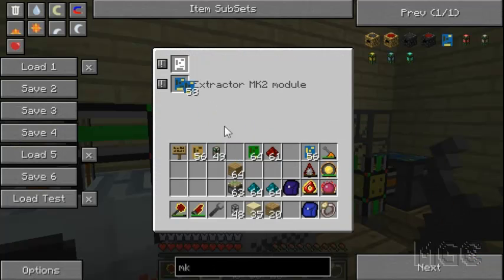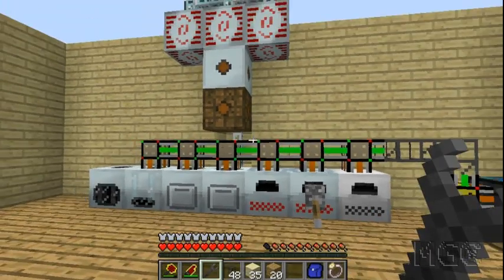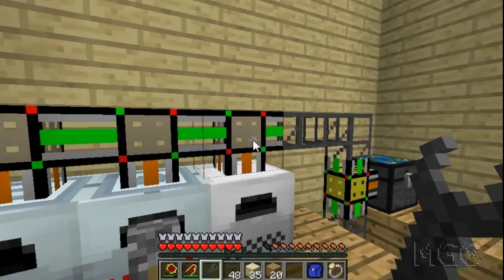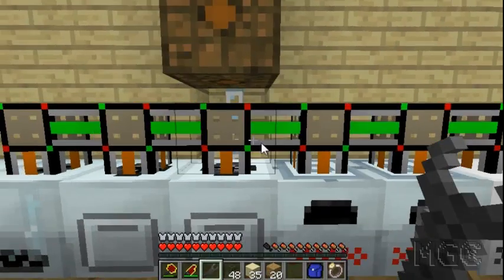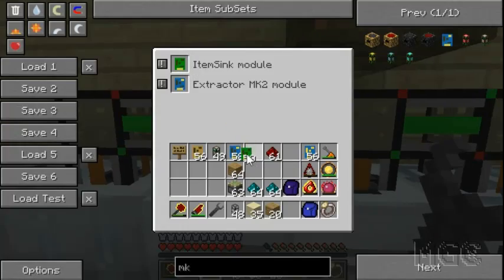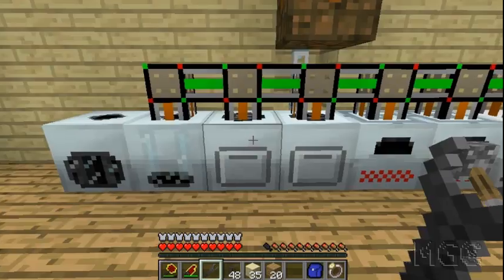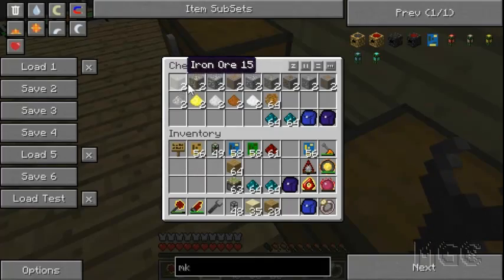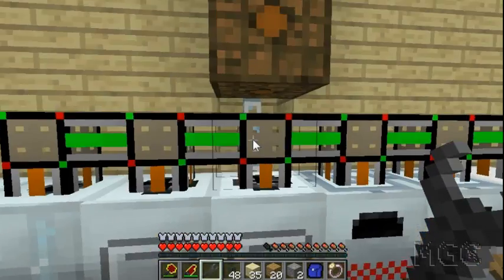Make sure all extractors are set to side so they pull out your processed items. Do this for each machine — macerators, induction furnaces, and electric furnaces. Now we're going to put in item sync modules. Each type of machine will be configured slightly differently. For your macerators, you want to get all your ores macerated, so you grab one of each type of ore and tell your item sync module to send them all to the macerator.